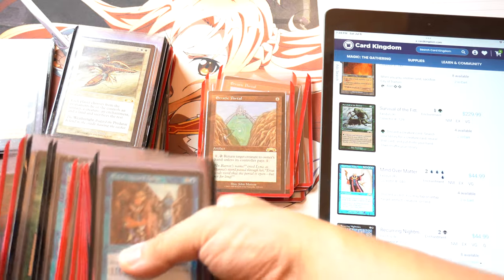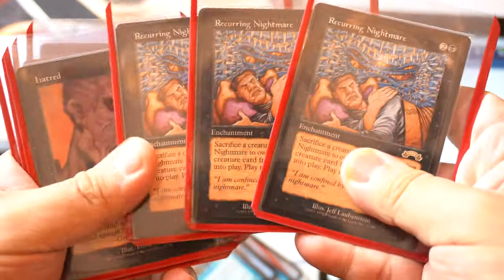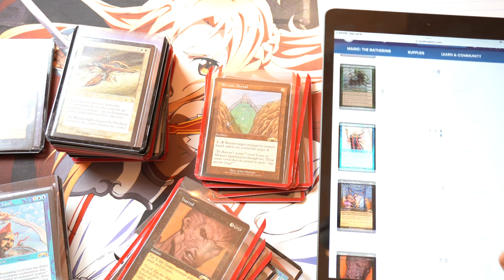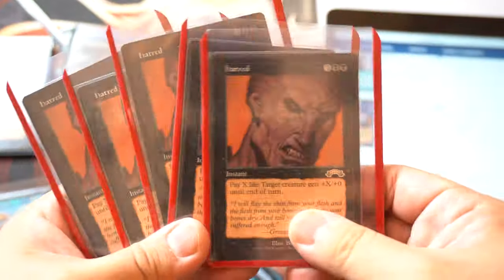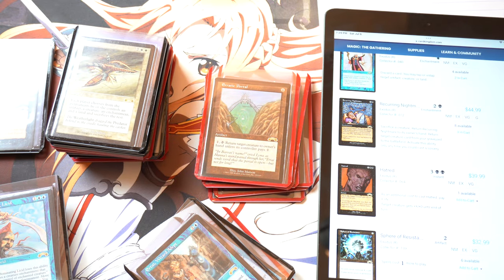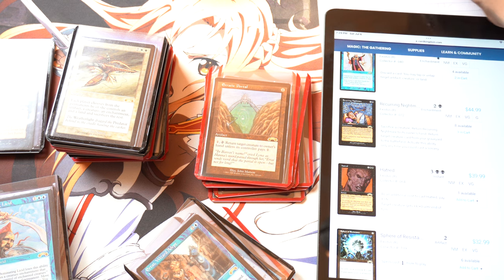Let's see the colors. Hatred is a really cool card, and we have three of these — so we have three Recurring Nightmares, we'll put that into the bin. Hatred is next. So we only have one available. We're going to do something interesting: we're going to take the near mint price, which is $40. We have five, so we're going to add $40 times five in value. And this is Hatred.